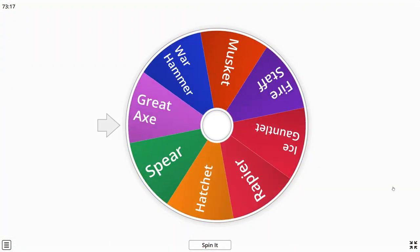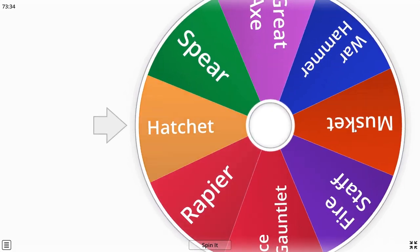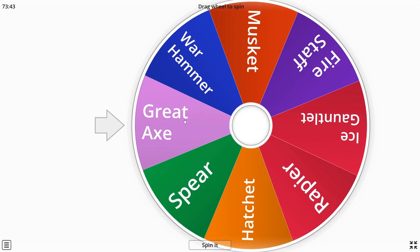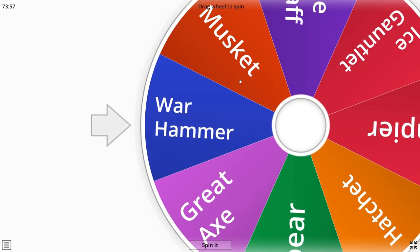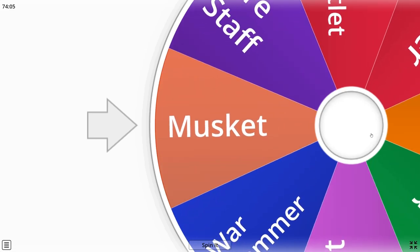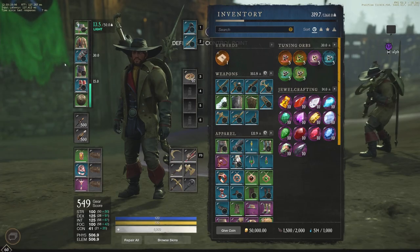Getting into Alf's build — he's getting spear again and then greataxe. He used to use greataxe quite a bit so he might be pretty good at that. For me, I got warhammer — which I haven't used personally — and then warhammer musket. Probably one of the worst builds I could possibly get. Warhammer musket — let me know in the comments if any of you are using that. I don't know how well that would do, but we'll see. I wish you luck.